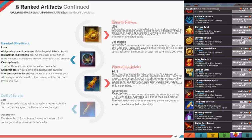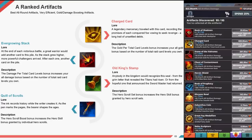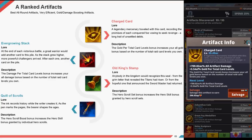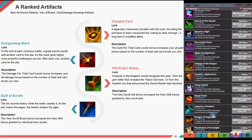Now you have your A-ranked artifacts — these are the best all-round artifacts, very sufficient gold and damage boosting artifacts. The Charge Card: a legendary mercenary traveled with this card, recording the promises of each conquered foe bound to seek revenge — a long trail of unsettling debt. The gold per total card level bonus increases your all-gold bonus based on the number of total raid card levels you own.